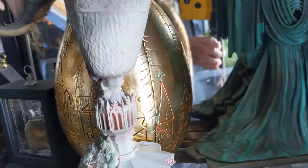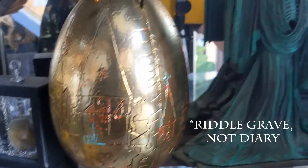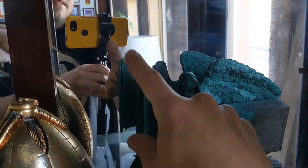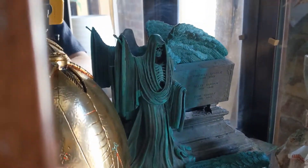Of course we have the Goblet of Fire here. We've got Riddle's Diary, which I got for a discount because it's missing the hand and sickle — so we had to fix that. And we have the Egg from the second challenge, and we have the Triwizard Cup. What else we got? I guess that's it — that looks like that's it for the Goblet of Fire, so let's bring it upstairs and see what we've got.